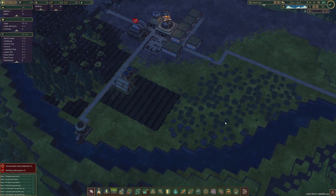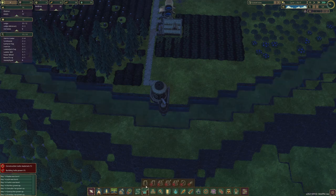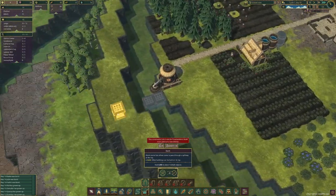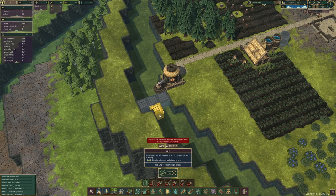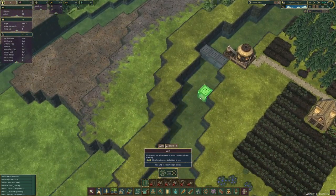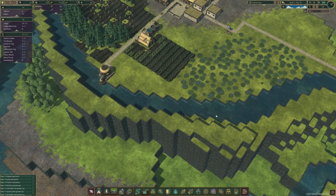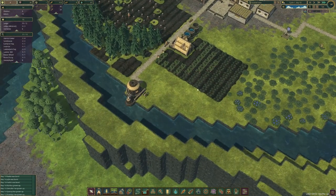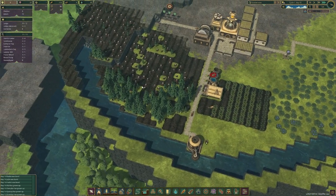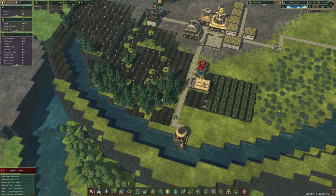Our dam pieces are already done — awesome! We can start building the next dam right here. It might be a bit wide — three pieces should be fine. I want to accumulate as much water in this area as possible so we can use as much of it as we can. I could put another dam over here too if I have enough logs, so our trees don't stop growing due to a water shortage.